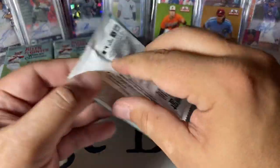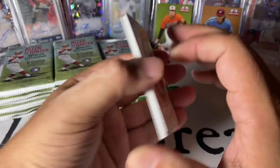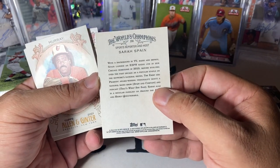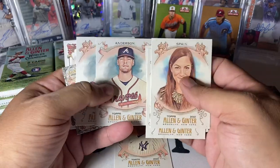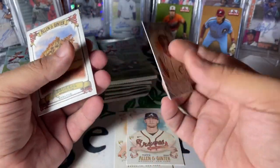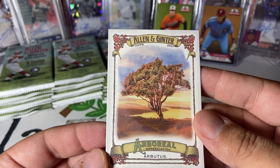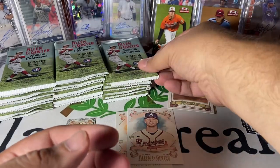Let's dig into these packs. Andrew Vaughn for the White Sox has his first appearance in a Topps product in here, so I'm definitely hoping to pull one of those. And then you get a lot of players and people you don't know that are outside of baseball, like Sarah Spain. Eddie Murray is a first rookie of a Braille. Ian Anderson, Pedro. And here we have our first mini — you get one per pack. Barry Larkin, this is the Black Border Mini, so we'll keep our minis in that stack.